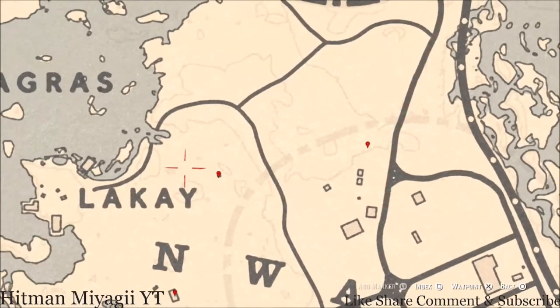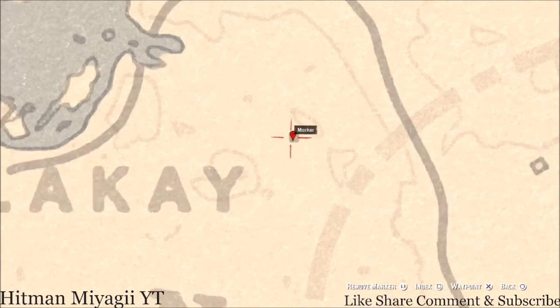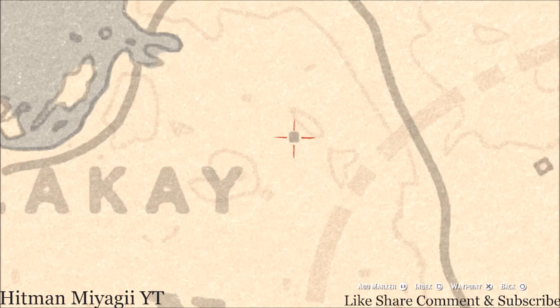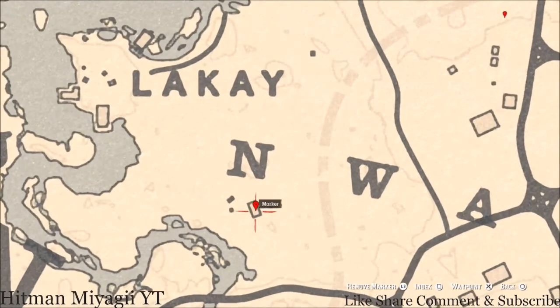Over at our next marker by the 'Y' of La Quay, inside this little square, there's a miniature church. Go inside this miniature church and you guys will get an Ainsworth Cross Necklace — it's at the back of the church on a mantle.